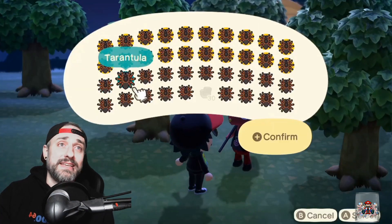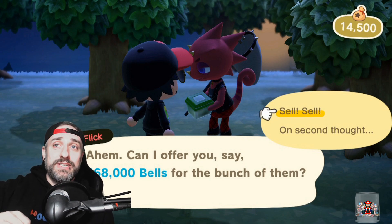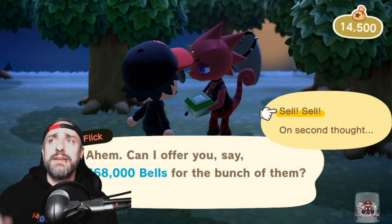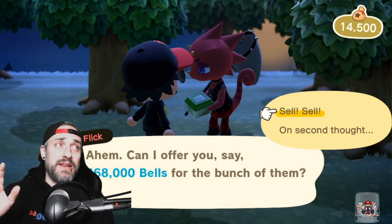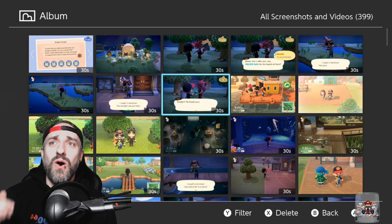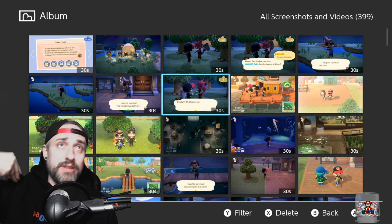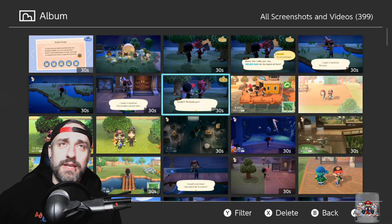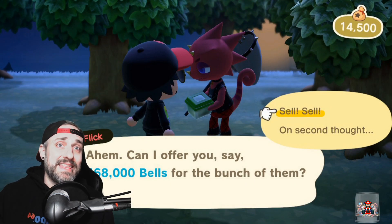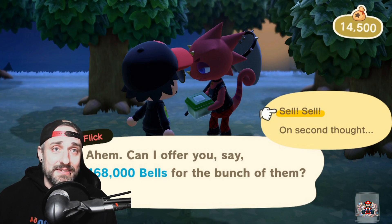If you have CJ or Flick in your town, utilize them. Go catch as many fish for CJ, and if Flick is there it's all about tarantulas all day long. The second spot I used was a bamboo island — that's the easiest to clear. Just knock everything down, dig them up, run through the flowers, get rid of the rocks, and start catching tarantulas. Take them to Flick and make bank.